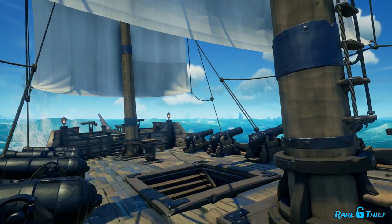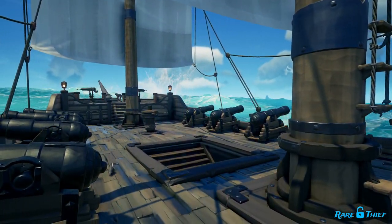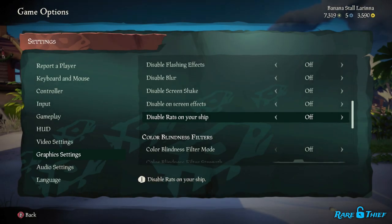For those pirates who get a bit lightheaded looking at these little fur balls, don't worry — it is possible to disable the rats. Disabling the rats will make it so you no longer have to see them on your ship. To turn rats off, open up the game options menu and go to settings. Once you're in settings, scroll down to graphics settings. You will see the option to disable rats on your ship. Turn that option on and you will no longer see any rats on your ship.